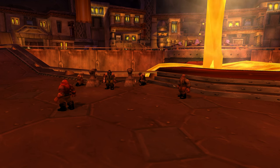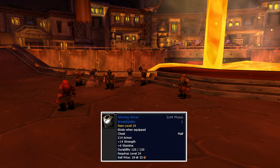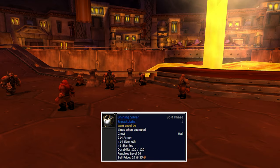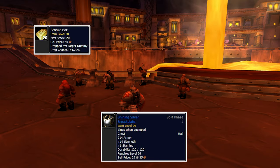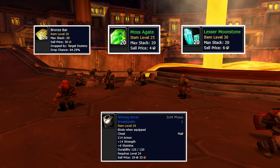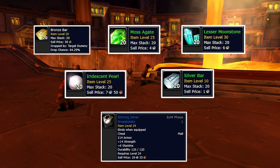For your chest slot, there are plenty of variations. The first is the Shining Silver Breastplate, which can be made by armorsmith with 145 skill. It's not that cheap, however — you will need 20 Bronze Bars, 2 Mossa Gates, 2 Laser Moonstones, 2 Iridescent Pearls, and 4 Silver Bars. Do the math for yourself and decide if you go for the grind or just obtain your best chest from a dungeon.